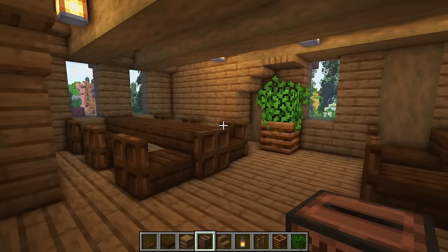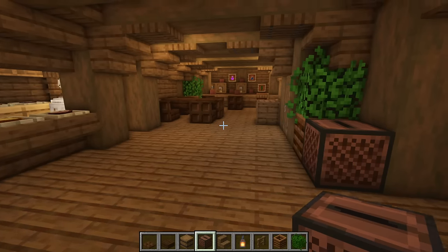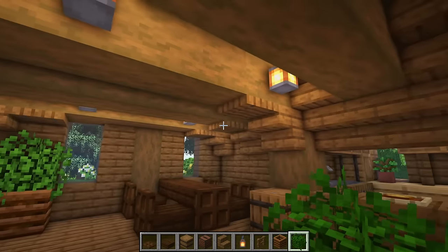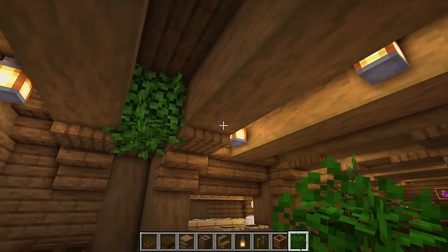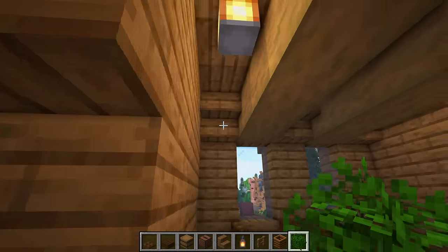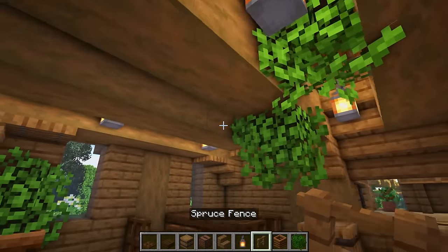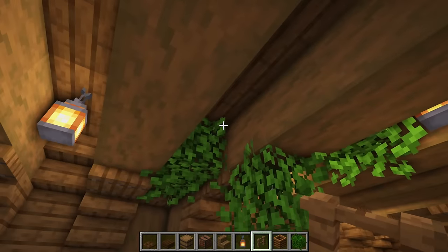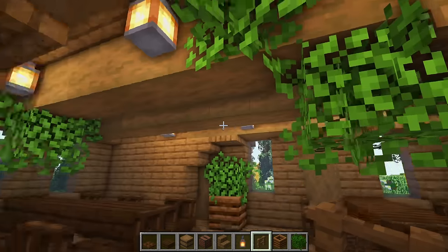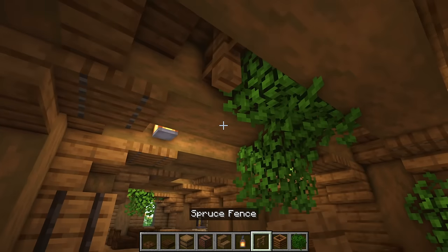Now we're just going to decorate the tables, add a bit of carpet, and do a little detail on the ceiling. One thing I like to do is add leaves in — just place a few little areas like this on the ceiling, about four or five clumps together, not loads, just a few. Then go ahead and maybe put in one or two little fence posts like this — just adds a little bit of extra detail. We don't want too many, just a few. It just makes it feel a little bit more rustic and fitting.